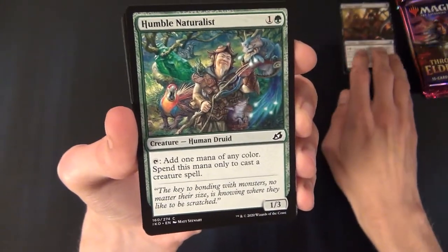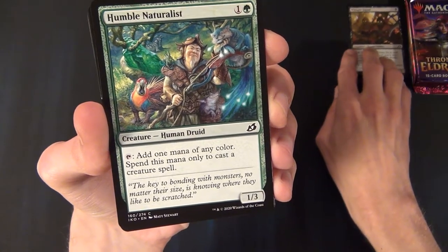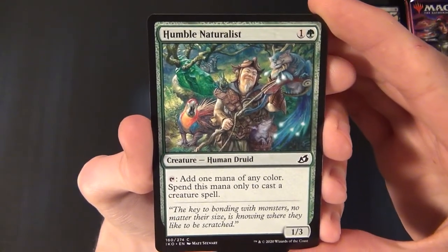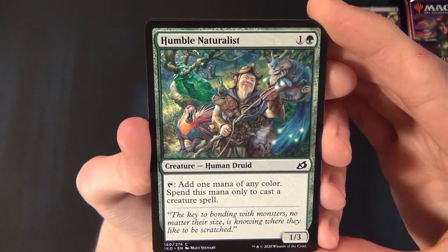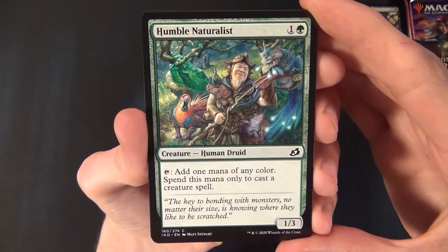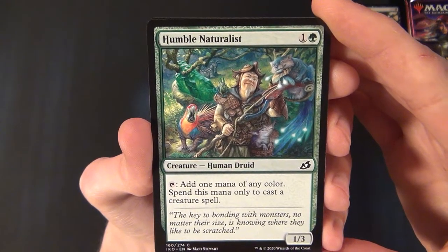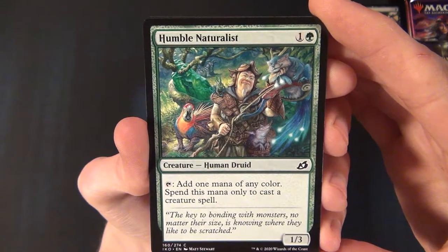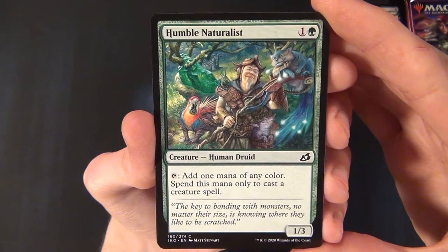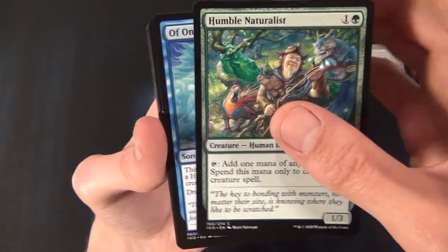Then we have the Humble Naturalist — a green common creature, a Human Druid that costs one and a green to cast. It's a 1/3, and if you tap it you add one mana of any color, but that mana can only be spent to cast creature spells. Great for ramping up creatures.